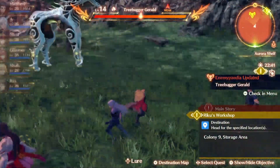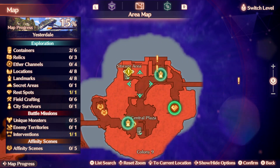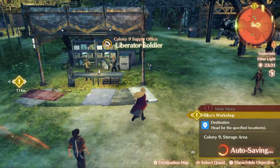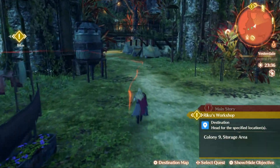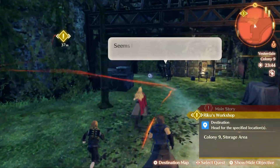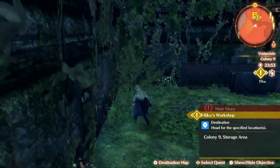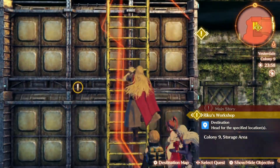We have to head to Colony 9's storage area — it's back somewhere over here. There are only 3 side quest activities. Let's head back to the storage area first and then take on the other side quests. Let's make sure we get the scenario quest for Riku finished. Following the trail ahead, we can move straight down this path. This is where we get back to Riku's workshop area. Let's pick up that collectible — we got a pasta bean. We climb up the ladder to the storage area.